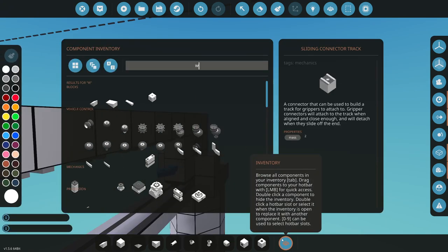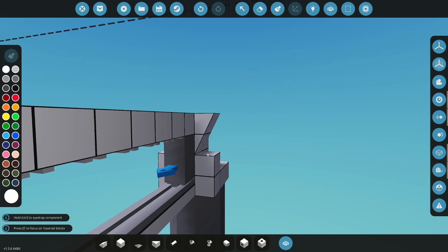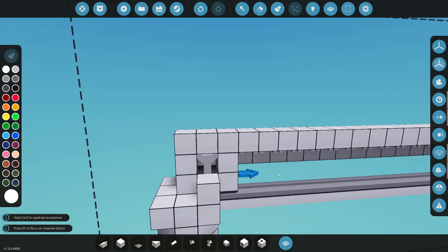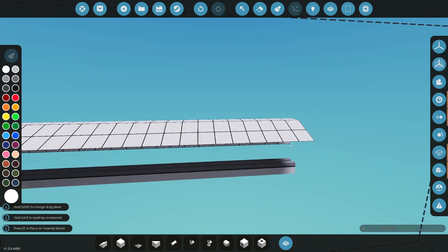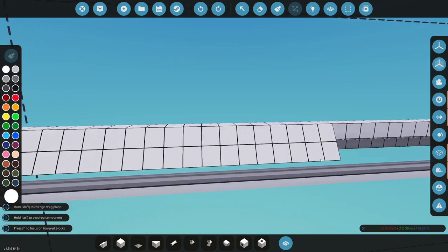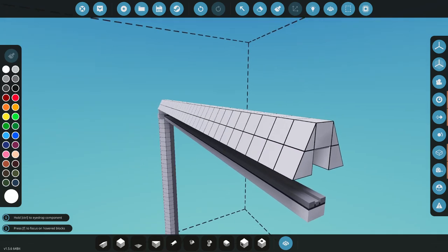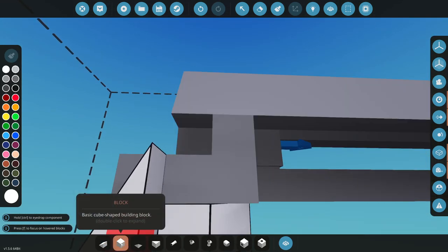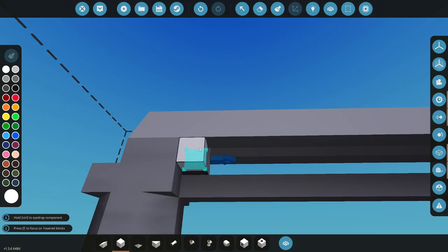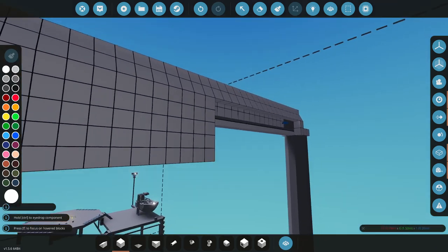I'll try to decorate this a bit and make it look cool. I'll put at least a simulated counterweight on the other side. This should work well for moving stuff around the island. I'll put in a bunch of stuff and then cut some out to reduce weight.